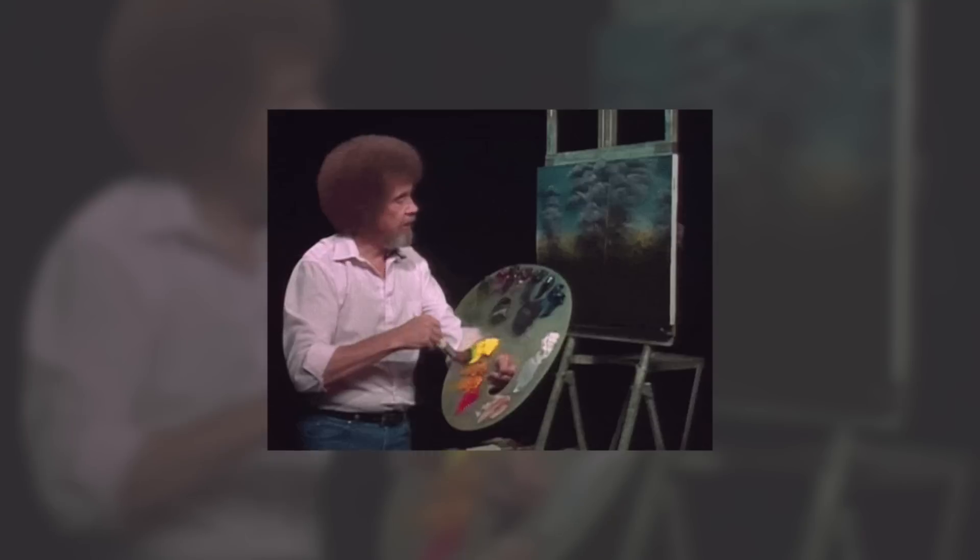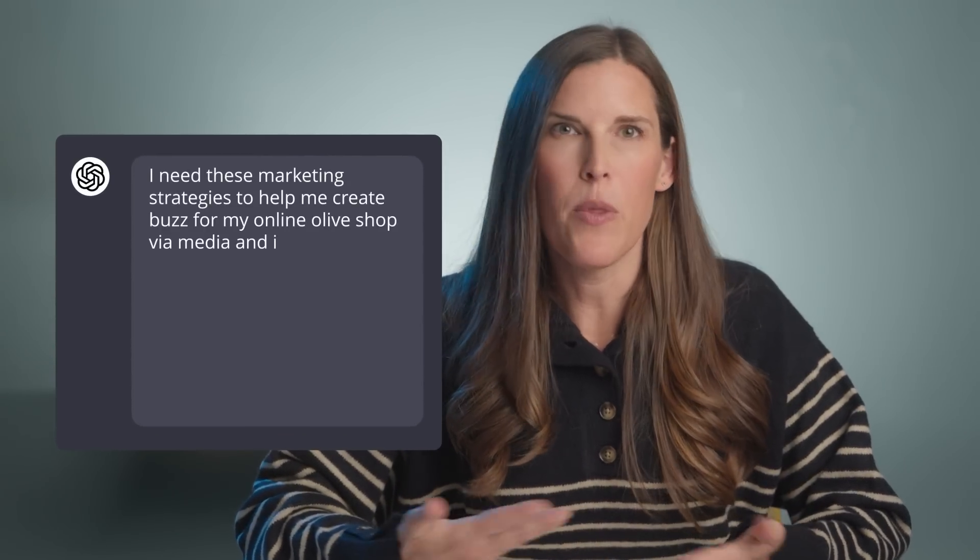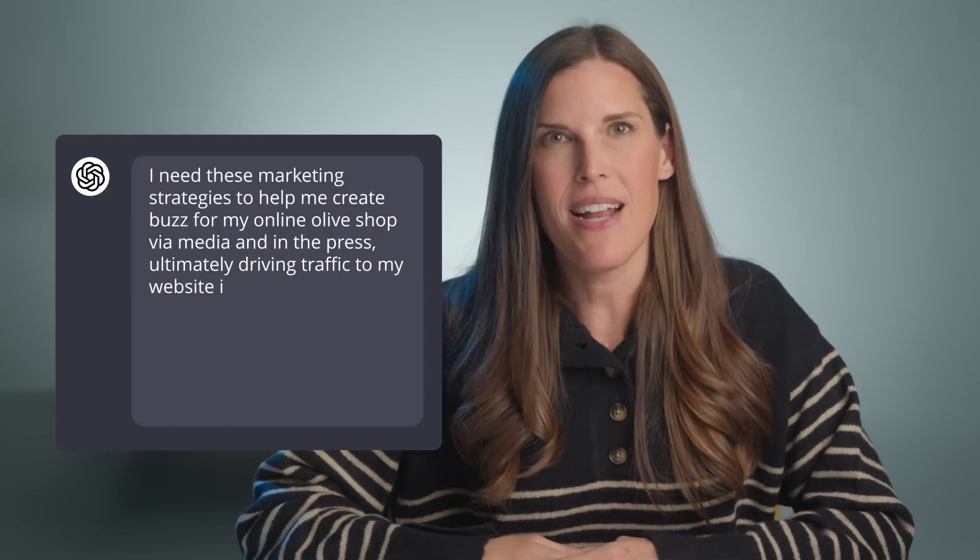By identifying our goal, we get more granular and focused with our context. Rather than just saying we're looking for marketing strategies for our online store, we can elaborate on what our goals are and what we're hoping to accomplish — really painting the full picture, start to finish. For example: I need these marketing strategies to help me create buzz for my online olive oil shop via media and in the press, ultimately driving traffic to my website in the next month and increasing my social media following. By specifying my goal, ChatGPT focuses on strategies that can help me create excitement around my launch event and generate sales in a way that is actually relevant to my needs.